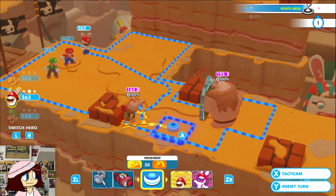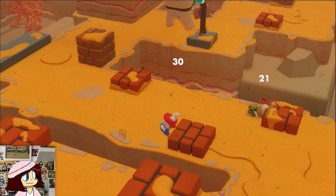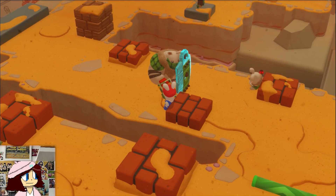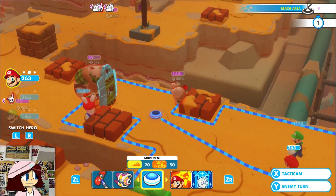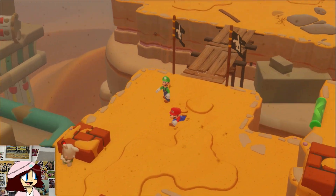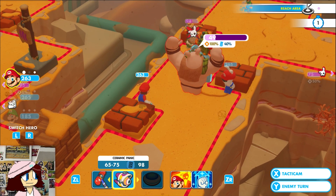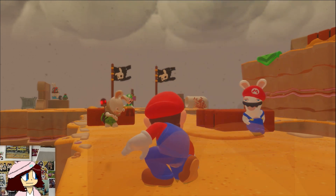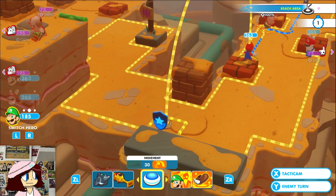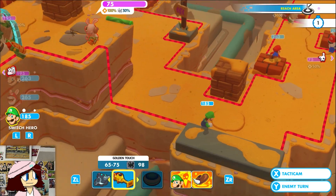In that case I'd like to swap in Luigi. Dash one and two and move here. Shoot — actually dash and then jump, land here and then land here, and then take him out.